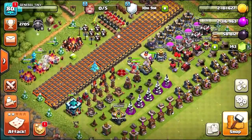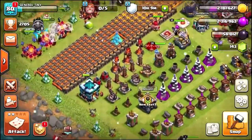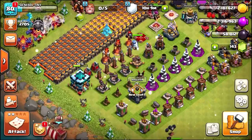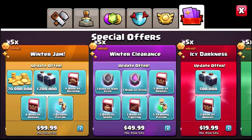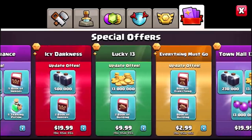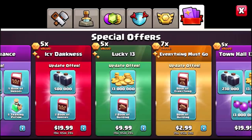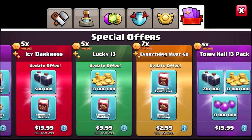In this episode — episode number one — we're not going to be doing loads of gemming. We're pretty much going to farm most of it, but if there are some cool special offers in the store we will be purchasing them once every couple of weeks or so. Today we are only going to be buying Lucky 13 and Everything Must Go, because those two offers are pretty good and should help me get some new upgrades done. Let's start by getting Lucky Number 13, then Everything Must Go.